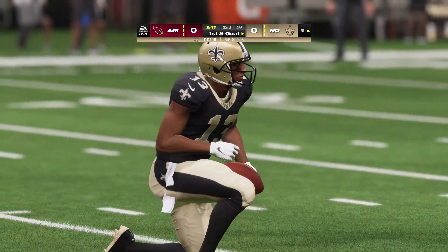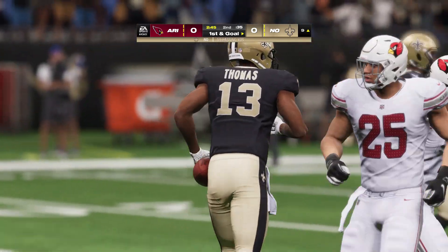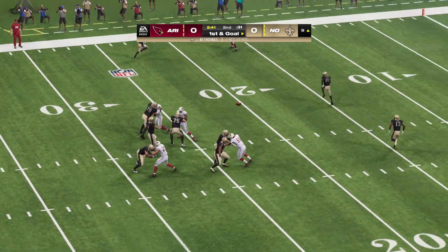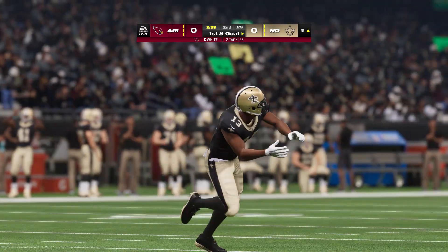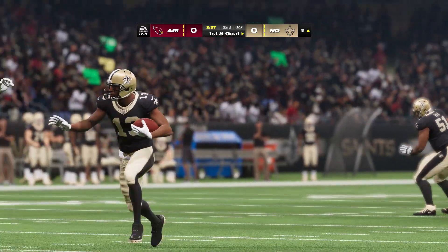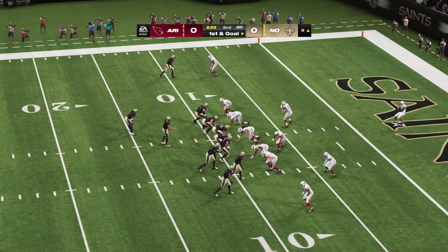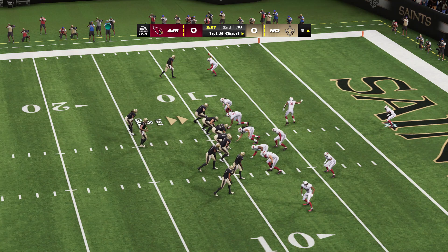And he gets it inside the 10 to the 9. It's a gain of 13 for number 13, and it gives him a first down. I think it all came together there in the breaking route — drove it with excellent pace. Money throw right there to move the sticks. So first and goal from the 9-yard line.